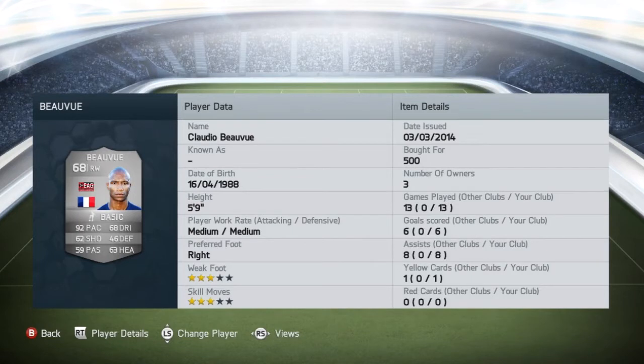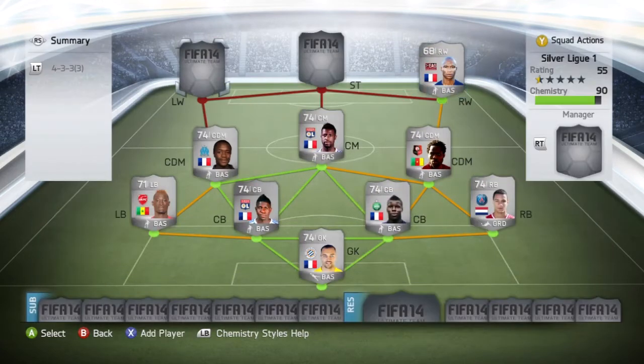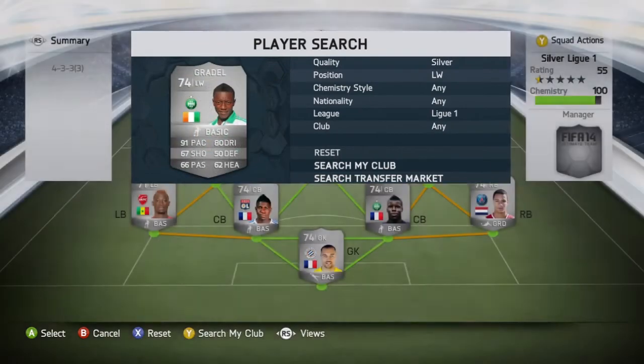Onto the right wingers — the right wingers aren't that great in this league. We picked up Claudio Bovair for 500 coins; the only reason we picked him up is because of his pace — 92. Apart from that, 68 dribbling isn't too bad, but he's right footed so cutting in from the right-hand side his weak foot isn't great. He has scored six goals in 13 games though, which isn't too bad given the stats.